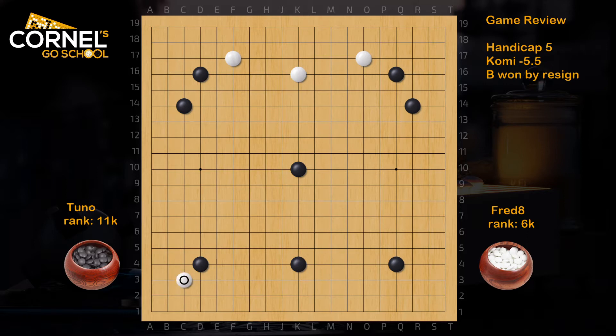Then white immediately goes 3-3. I wouldn't really recommend an early 3-3 invasion in a five handicap game. I'm a little reluctant to play an early 3-3 invasion in higher handicap games — in lower handicap, two or three, it's still okay, or in even games it's a very popular move. But in high handicap it already feels good for black. Black should think about blocking at D3, because he already has the middle side extension.